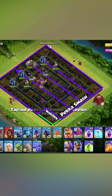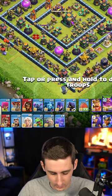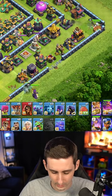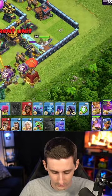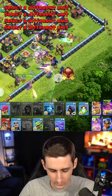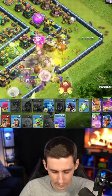Smash right through the middle. With the warden walk, drop the healers, drop the golem, drop the queen behind, switches up to a siege barracks, drop some balloons, siege barracks, witches, more healers, pekka, and jump our way through with the rage leading in — oh, forgot the bowlers.